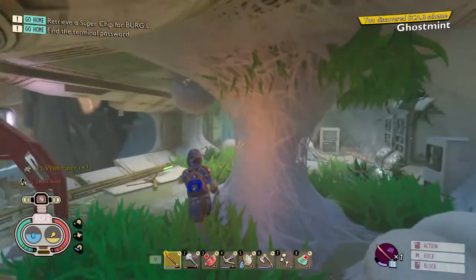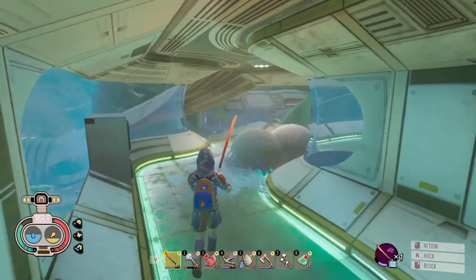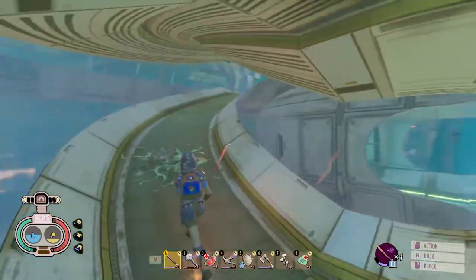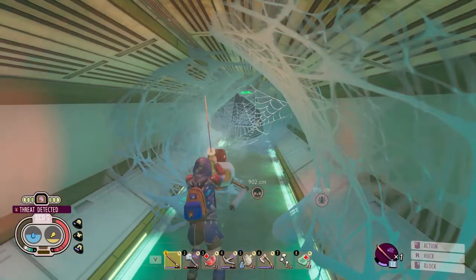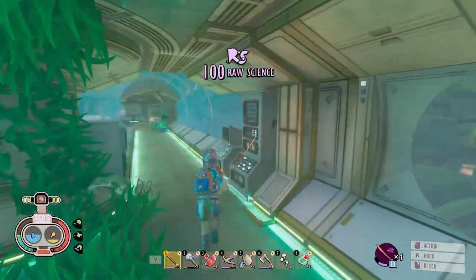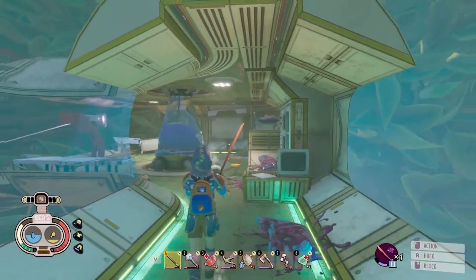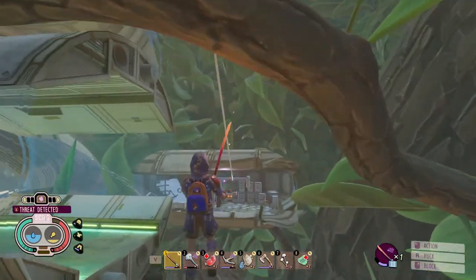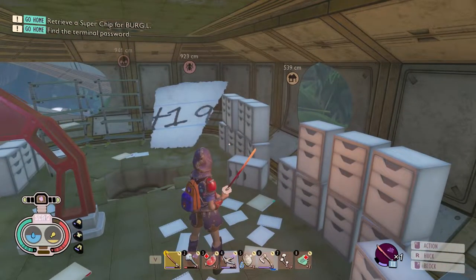The ghost mint scabby is located here — once you grab that, run this way and open this room. You'll find some more Taz bots, so make sure you're prepared for that. Run up this way, kill the Taz bot — make sure to pick them up for the raw science. Once you reach the berry murder scene, run to this zipline and jump on it. The branch will block you but that's alright, just jump back on it again. Kill the Taz bot down here and you will find your third password scribble.